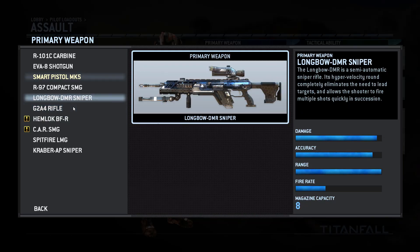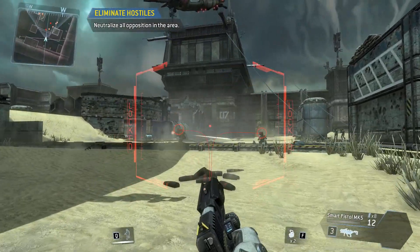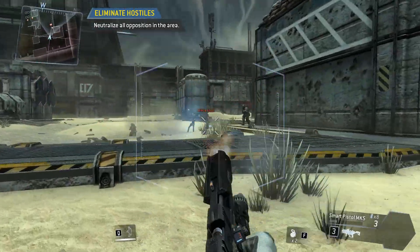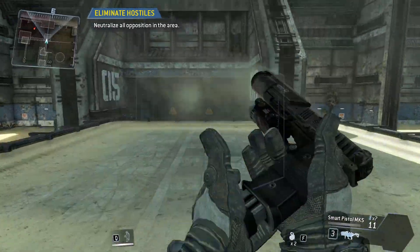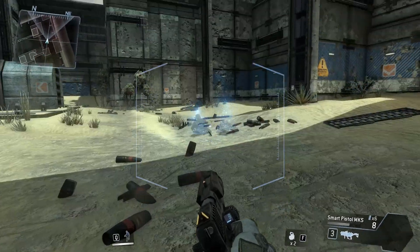The Smart Pistol to me was one of the greatest weapon additions in the Titanfall lineup. The weapon list was very small and didn't give you much option for development, but the Smart Pistol still stood out as one of the coolest ones to use, as you could take down so many enemies pretty fast.